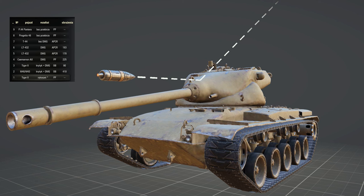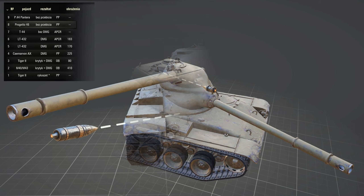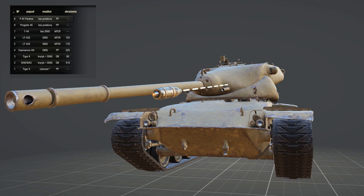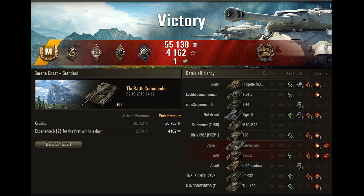The first bounce was from the Tiger 2 — he shot just above my gun mantlet, which is technically a penetrable area but easy to miss. The second shot was absorbed by the viewport on the commander's hatch. The third bounce was the upper plate, where the angle helped a lot — Progetto was shooting with around 200mm penetration. Another bounce on the turret in the area with the hardest armor, which is a very common bounce location.